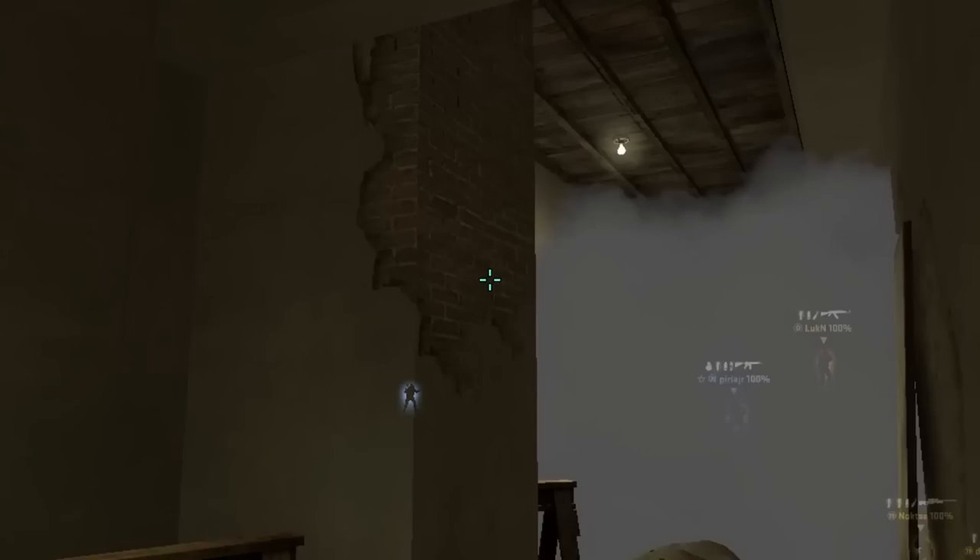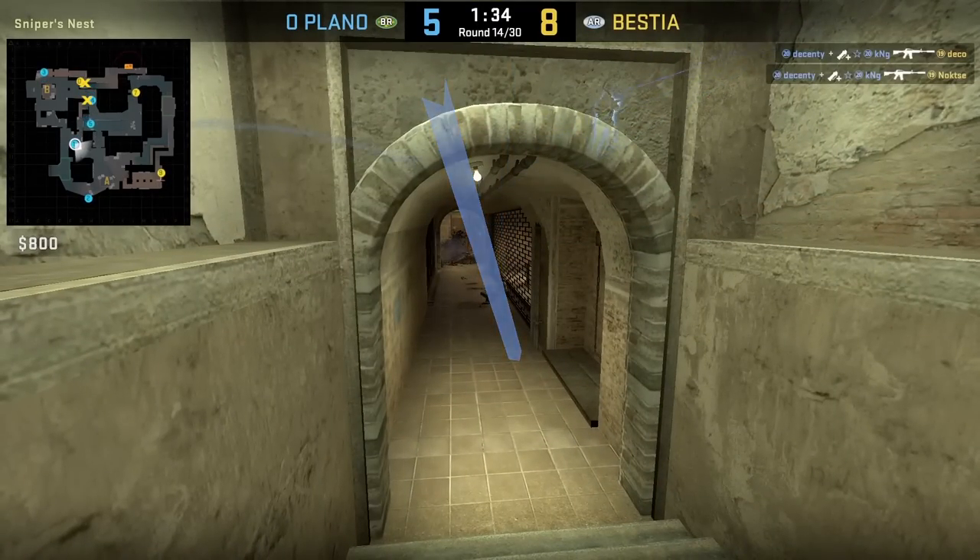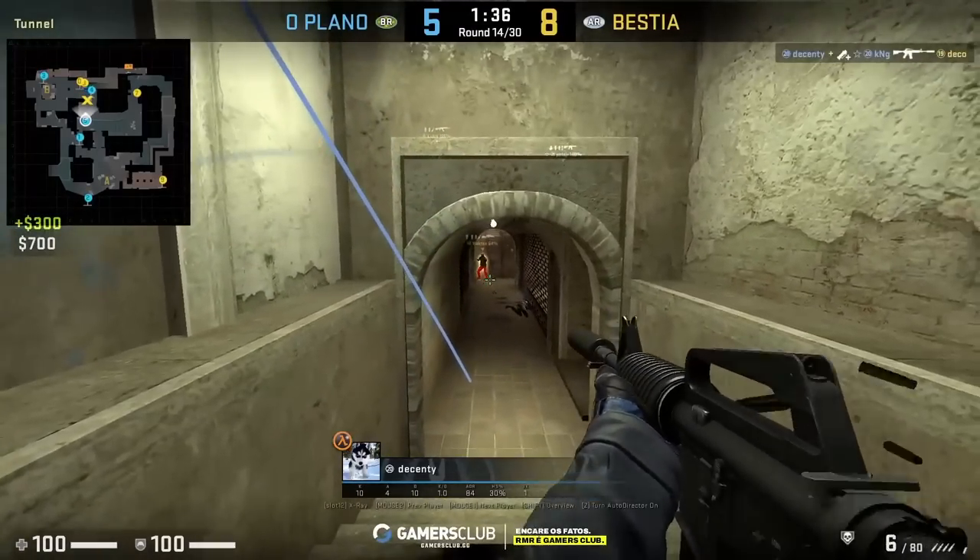Flash underpass from window: stand in front of the table, aim here at the wall, then left click throw. Let your teammates do the rest of the work while killing the blind Ts underpass.